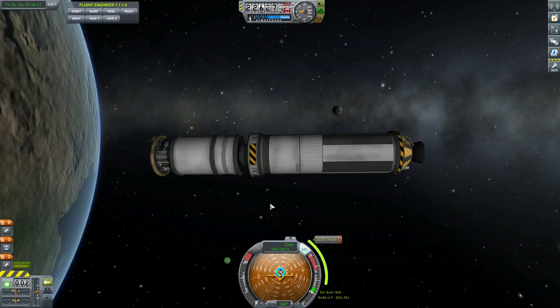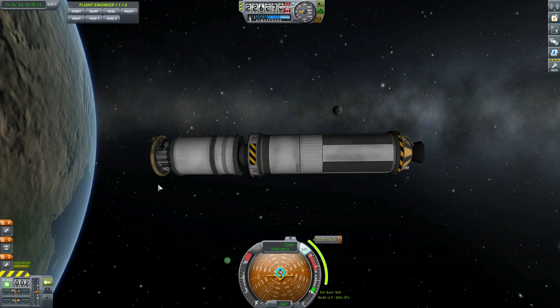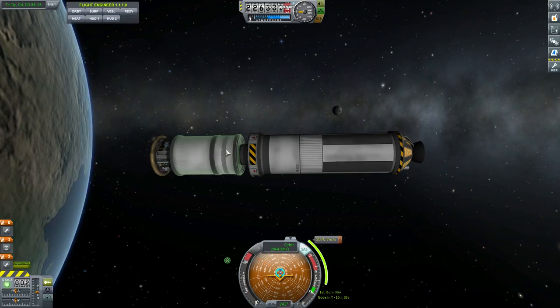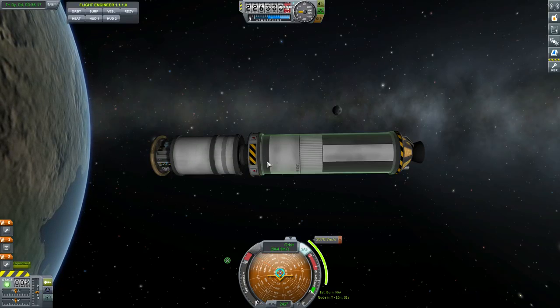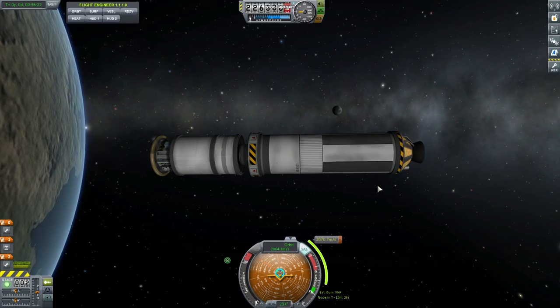I'm going to show you how to get this very small craft — with two radioisotope power generators, a little elevator, a small tank, a spark engine, a slightly larger tank, and a terror engine — all the way to Joule.